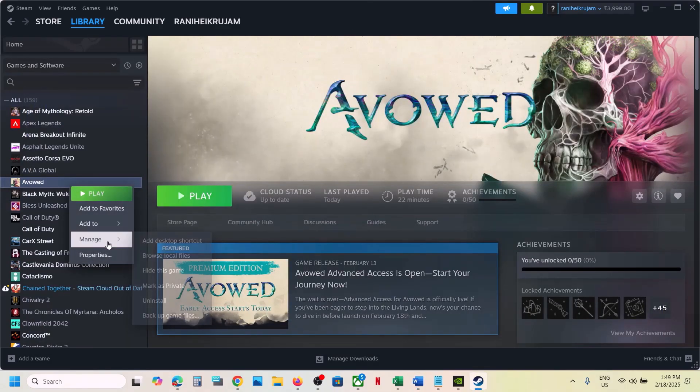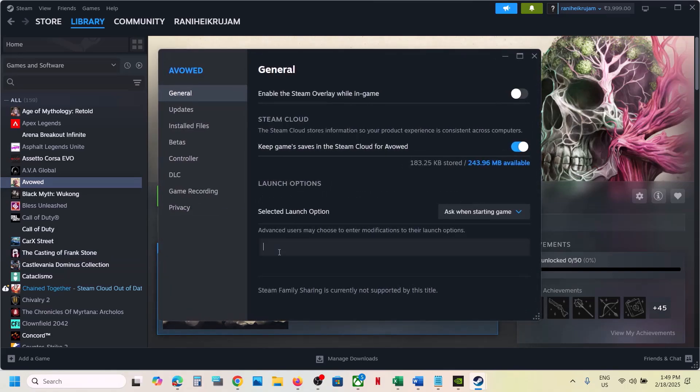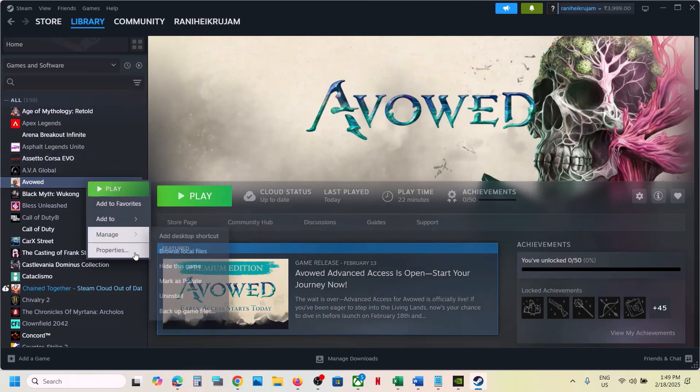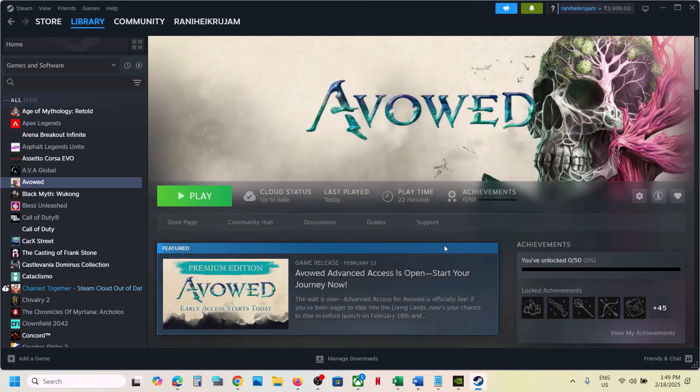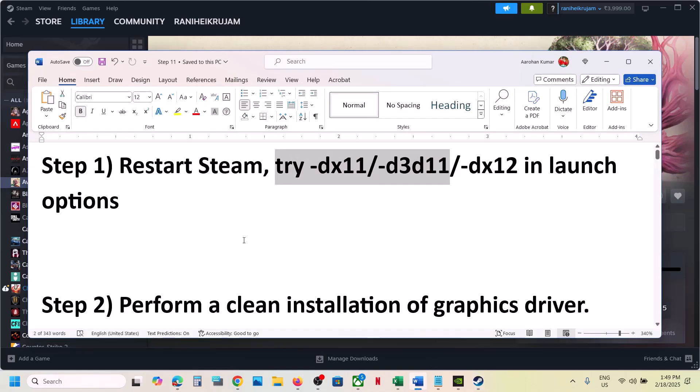Make a right click on the game, select Properties. In the launch option you can type in -dx11, then close this, launch the game and check. If that does not work, go to Properties once again and type in -d3d11, then launch the game. Still not working, then type in -dx12 and launch the game. If still not working, remove this and follow the next step.